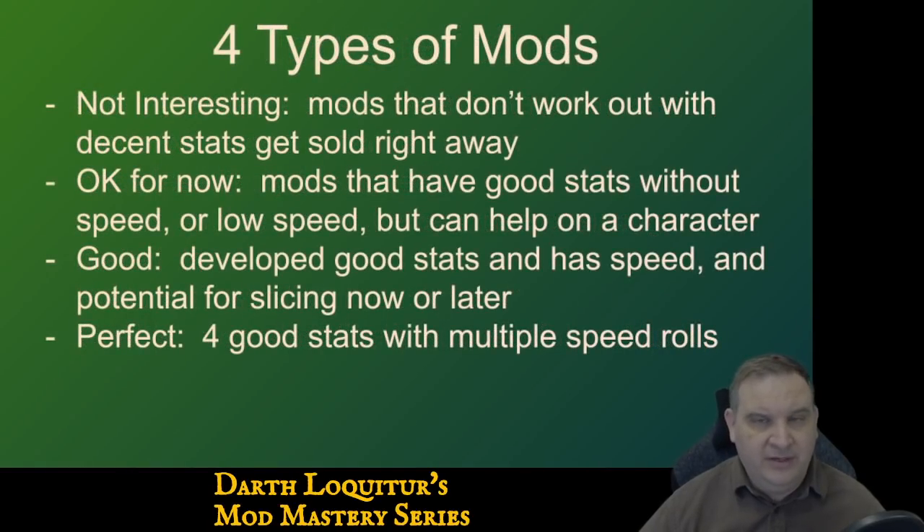The four types of mods. First type: not interesting. If I work on a mod, develop it, I don't like the substats, main stat doesn't match — whatever it is — as soon as I decide I'm not interested in that mod, sell it. Not going to invest anything more in it, get it out of the inventory. Some mods are okay for now. The mod rolled good substats, but maybe never rolled speed, or rolled speed but never hit a second time. That's okay — you can still take those mods, put them at 15, put them on a character. You're not going to slice those. You're not going to keep them forever — you're going to sell them off for something better later, but you can use them for now.